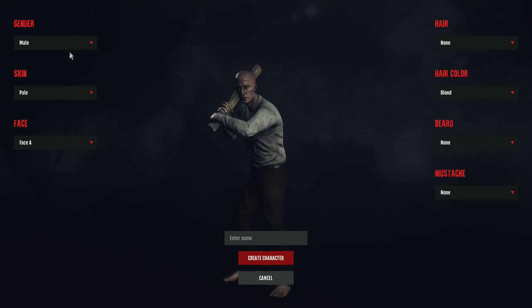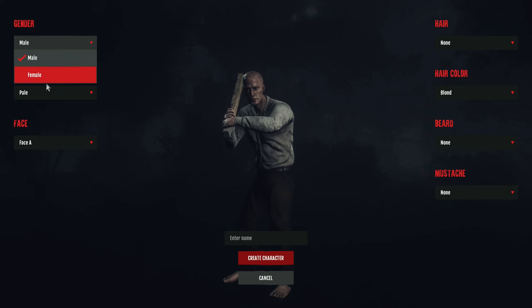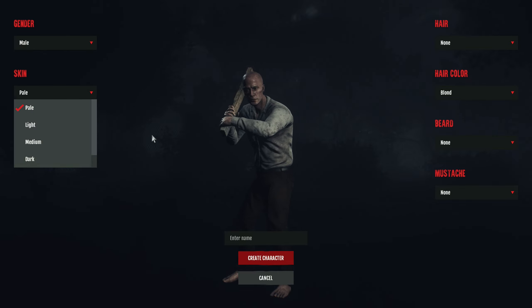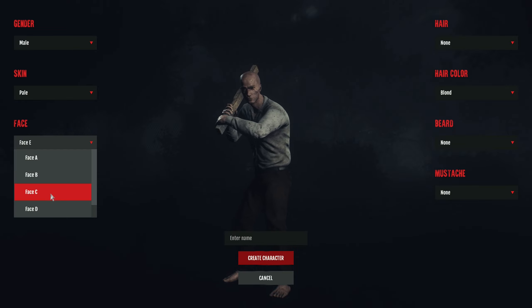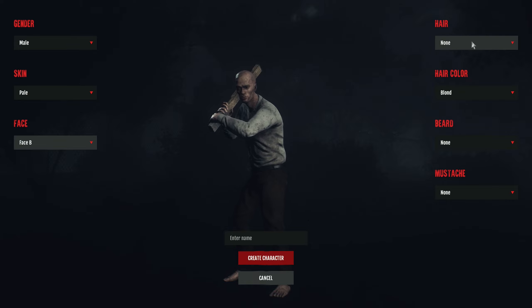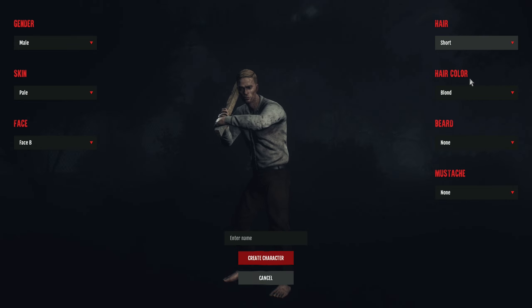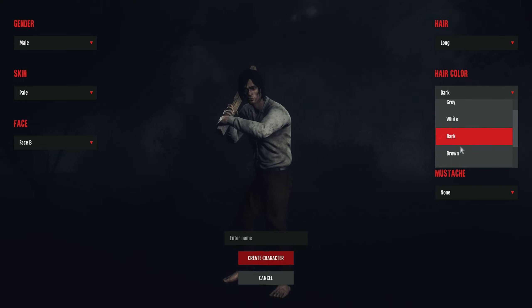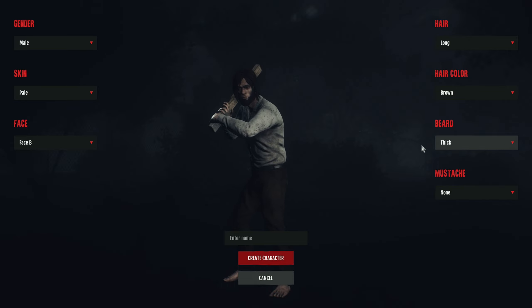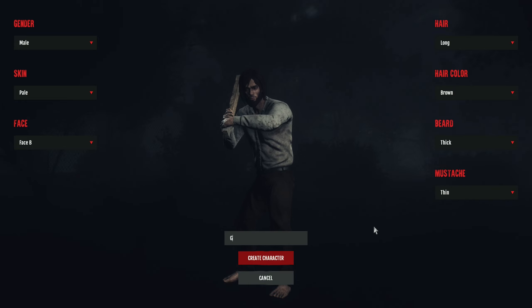Here's the character creation. This is where we select the gender — male or female — skin tone, and face type, up to type E. We can also have hairstyles: short, curly, medium, and long — let's do long hair. Then there's hair color: blonde, gray, white, dark, and brown. We can also add a beard — thick beard — and a mustache. There goes our character: perfect hobo character. Let's name our character and create.